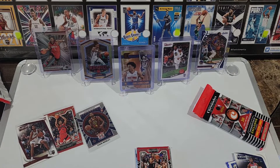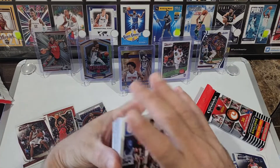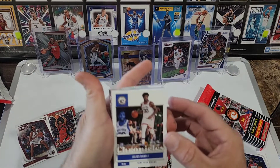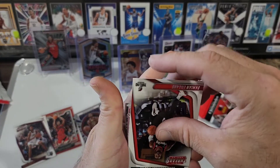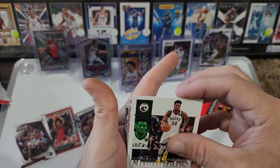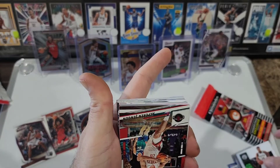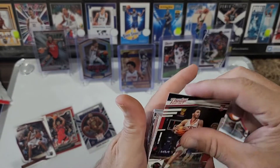Yeah, very nice — let's throw that in a sleeve. Alright, last two: Cameron Thomas and Jalen Suggs, not bad. Alright, let's open up these last value packs. Come on, give me something cool.